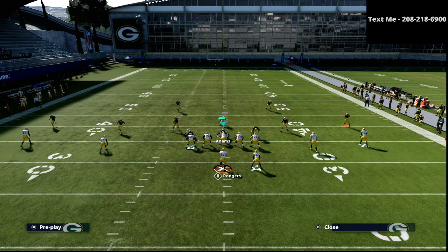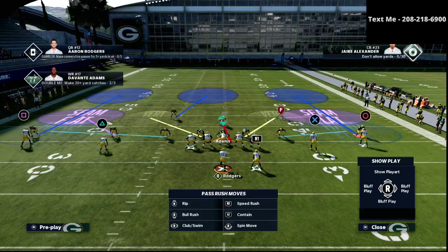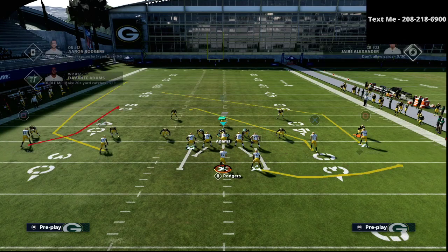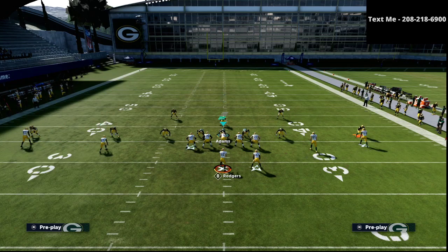This is how I like to run the play Curl Wheel. All we're going to do is take the triangle receiver on this play and put him on a little flat route just like this right here.